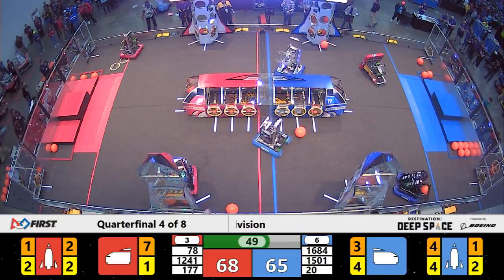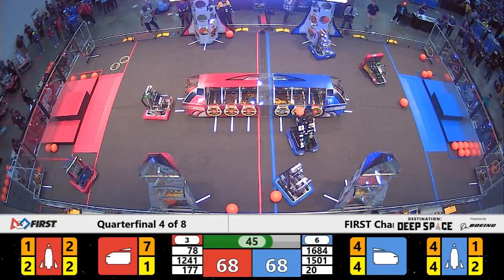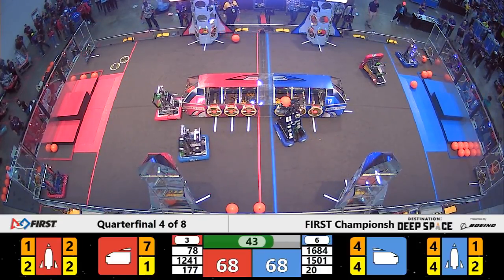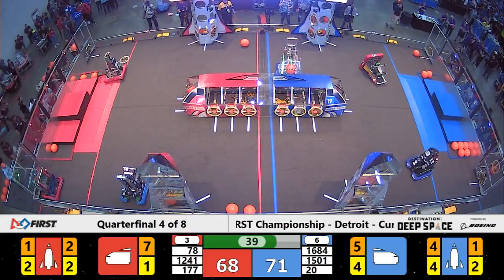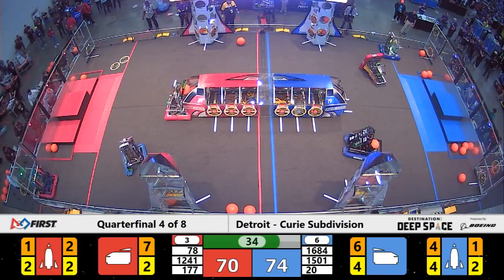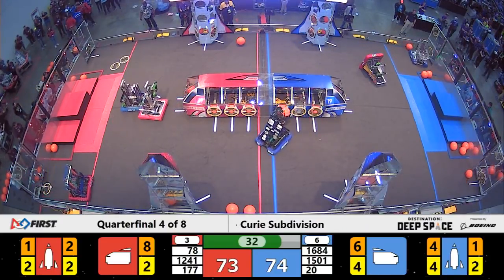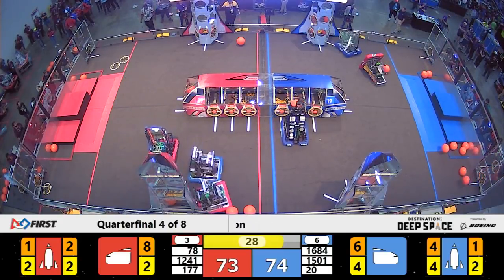With 50 seconds remaining, Rocketeers quickly placing another cargo into the ship for the Blue Alliance. Meanwhile, the Chimeras are doing the same for Blue on the other side — they've got it in. 40 seconds remaining. Rocketeers and Chimeras are going back and forth with cargo to fill up the ship. Airstrike for the Red Alliance has the same idea, even up against defense from 1501.